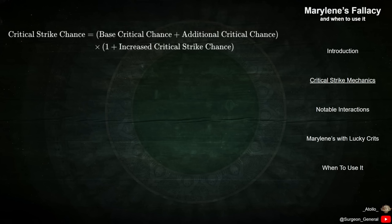To understand when Marillene's Fallacy should be considered for use, we must first understand how Critical Strikes are treated in Path of Exile. The character's Critical Strike Chance is given by their base Crit Chance plus any additions to that base, all multiplied by sources of increased Critical Strike Chance.